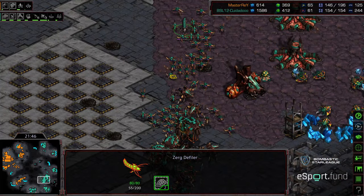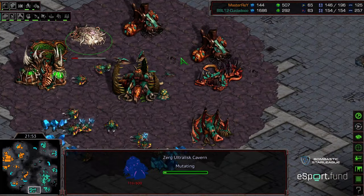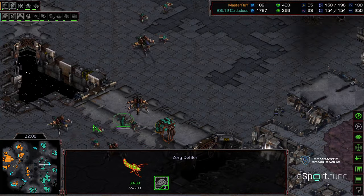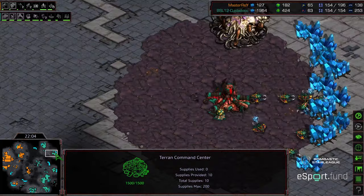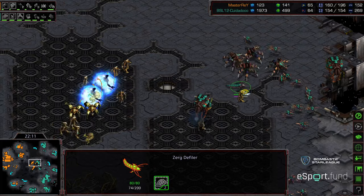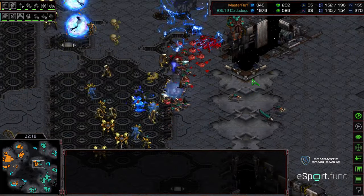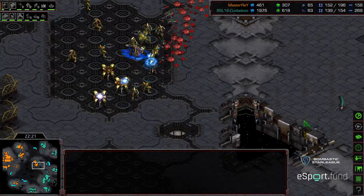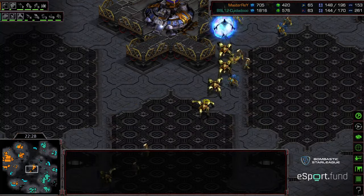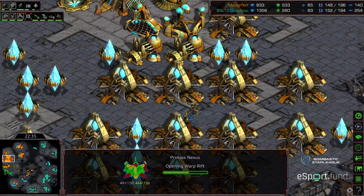Master Ray trying to establish another base in the bottom left-hand corner — this is turning into a long-term macro game. Zeddy still positioning to mostly rely on lurkers, but he's got a big lurker-ling army and is finally getting weapons one. He's also opting to drop an ultralisk cavern, feeling like he has a large enough economy to turn this into a big ultralisk army — basically bigger, meatier zerglings. Defiler in position but doesn't have consume just yet.